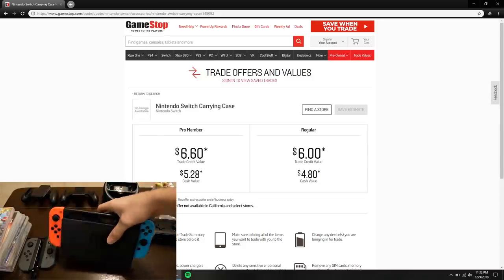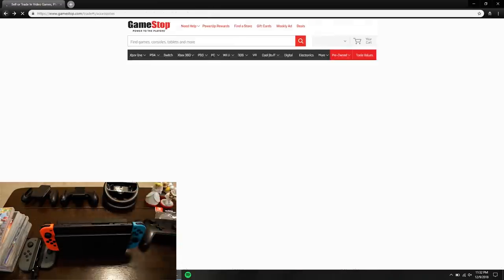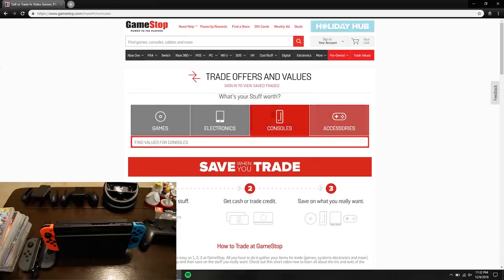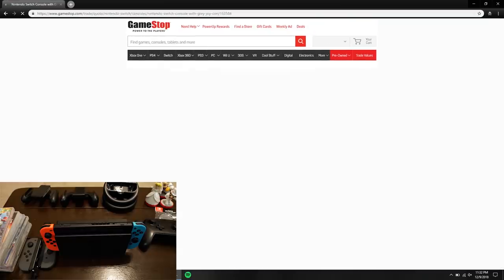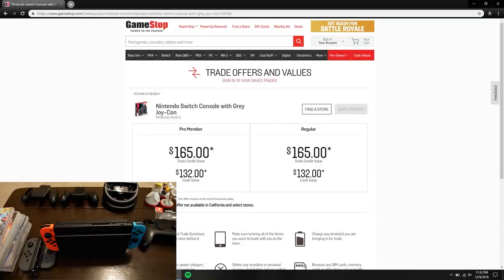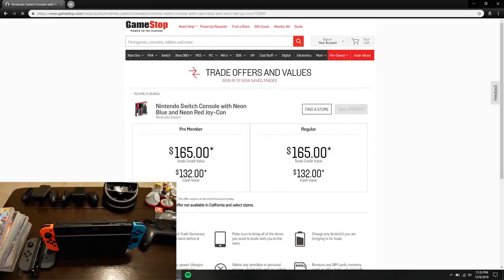Now let's look at the consoles. This is my daily console — I use it for playing the Switch. Searching 'Switch' under consoles, the standard Switch comes up. I checked both the gray Joy-Con version and the colored one — both are $165. These retail for $300, so it's a little more than 50% of the price. Not awful considering GameStop, but not great either.